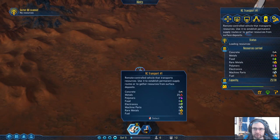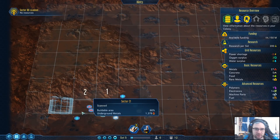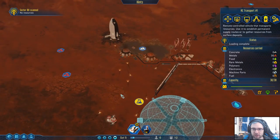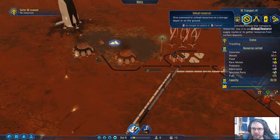Sector scanned — no resources here. Scan that one, scan that one, scan that one. You're full — come over here and unload.